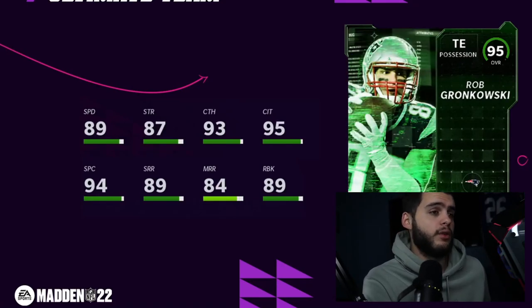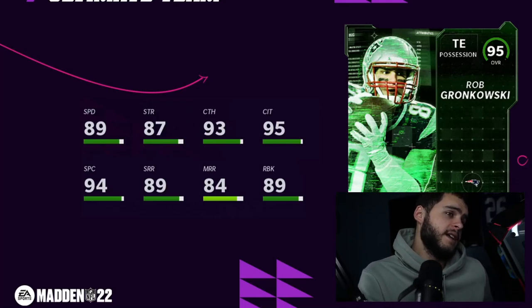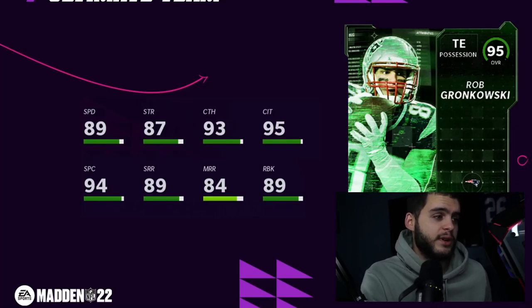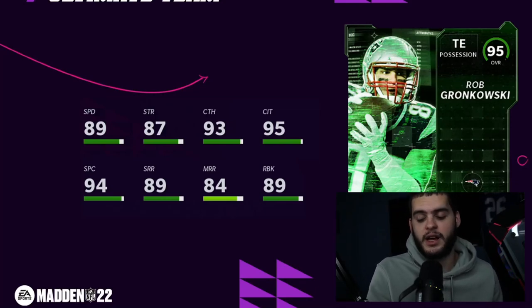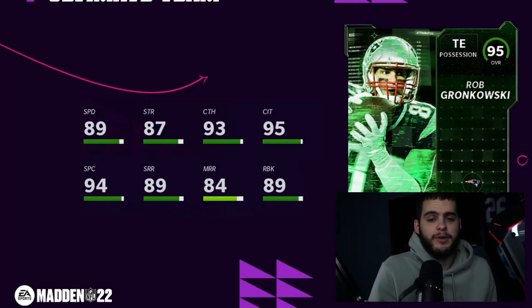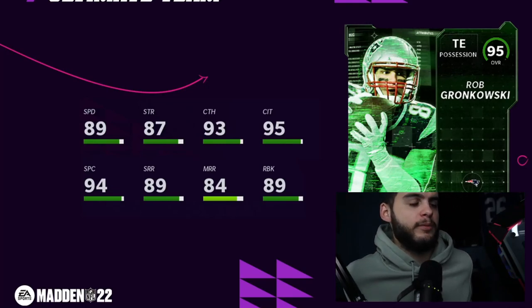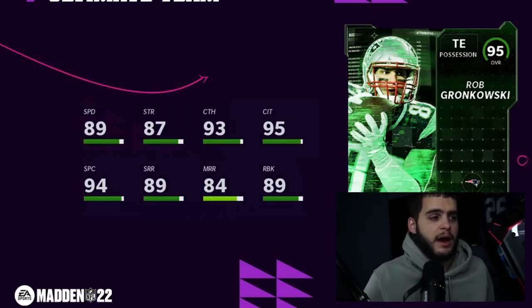Rob Gronkowski, 95 overall — pretty crazy. He just got a 93 overall Most Feared card, so it's shocking to see another card this soon. This one's on the Patriots. 89 speed, 87 strength, 93 catching, 95 catching in traffic, 94 spectacular catch, 89 short route running, 84 medium route running, 89 run blocking. The route running isn't great, but this is Gronk — he'll get 90 speed powered up, which is really high for him. Plus great weight, good stiff arm, good trucking. He also gets 89 run blocking, which becomes 90 run blocking powered up — that's a lineman stat.